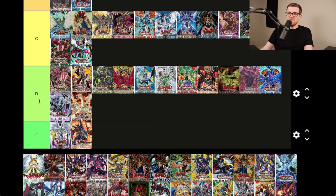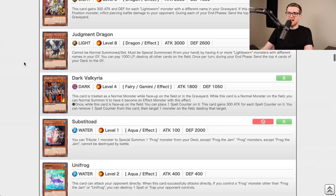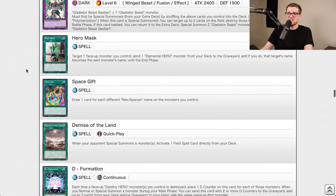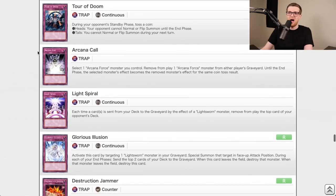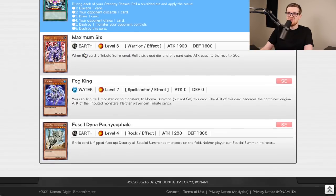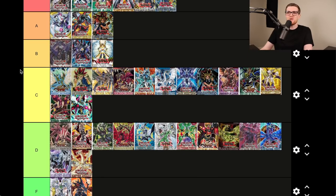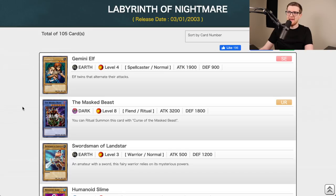Light of Destruction focused on the Lightsworn. Honest was in this set — very good. All the Lightsworn stuff is classic and Judgment Dragon is still terrifying. Subspacios is a crazy card, the Battery Man cards are half decent. Lumina, Celestia, Lyla, Charge of the Light Brigade — the Lightsworn archetype is one of the most powerful ever. Fossil Dina too. Overall B tier — it shaped the format by introducing one of the most powerful archetypes, but outside of Lightsworn and Honest it didn't do a ton.